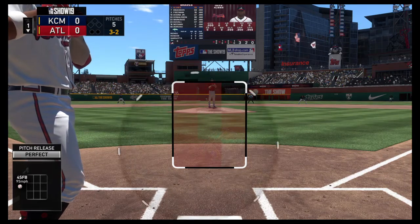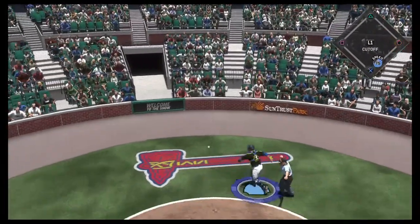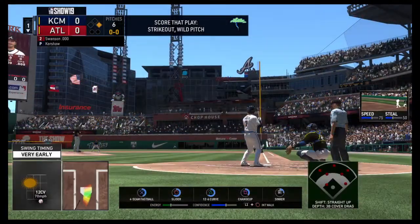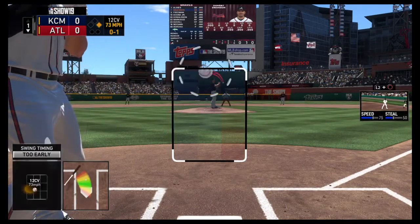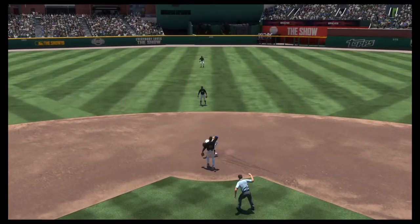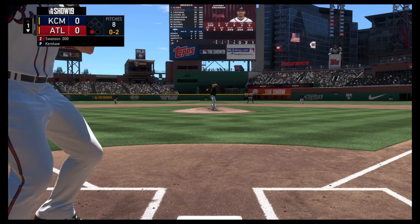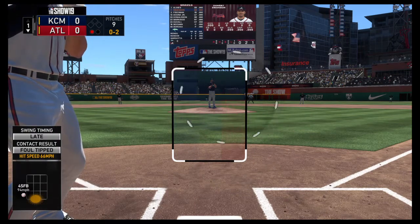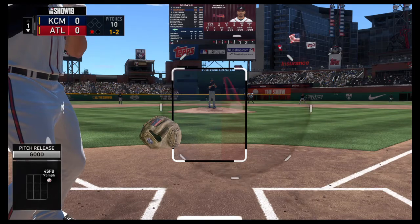The 2-2 is looked at and the count moves full. Dansby Swanson will be next. Strike three on a pitch in the dirt. Wolverine gathers and goes to second — but he may have been a little disoriented, and that's going to allow the batter to reach first safely. Ready to deliver; first pitch well out in front of the breaking ball for a strike. Albies is on the move — the throw is there and he's out trying to take second. Bases empty, one man out. Tough to lay off the fastball, but it's one-and-two.